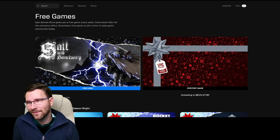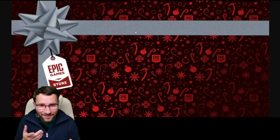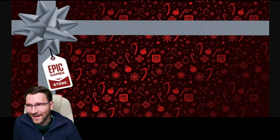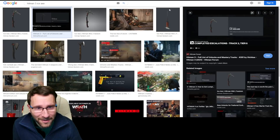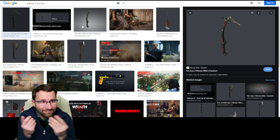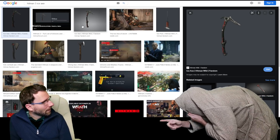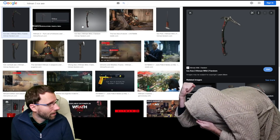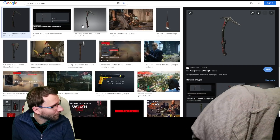This is going to be such a funny video because the clues, it's so clear — look at it, it's silver, it's red, there's an ice axe in there. It's so simple, it's Hitman 3! Look at it, the color fits perfectly and in Hitman 3 there is an ice axe. I have come to tell you that the next game is going to be a Tomb Raider trilogy — thank me later for spoiling it.